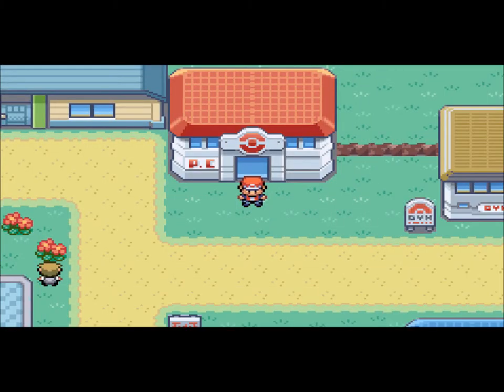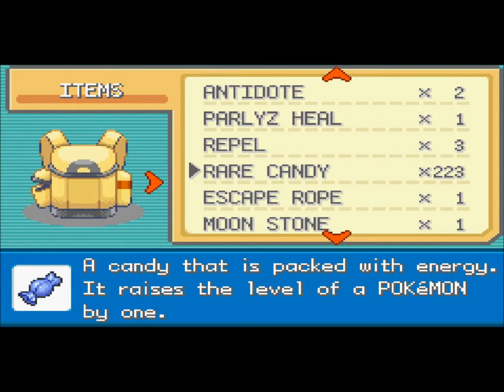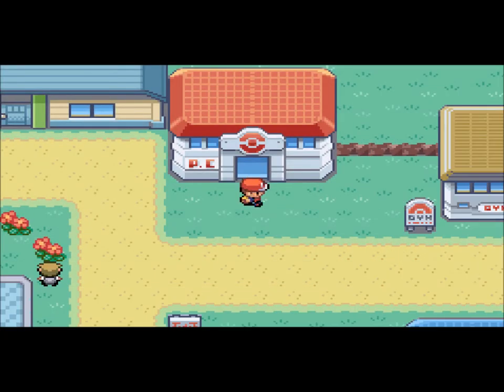Now the reason why they're so high leveled is I didn't level them up in the grass. I actually found a cheat code to get me all these rare candies, as you can see. All I gotta do is go to my PC and deposit a bunch, and I should be set to go. I know that's not very fair to be doing in my walkthrough, but I will be posting the cheat code in the description of this video.